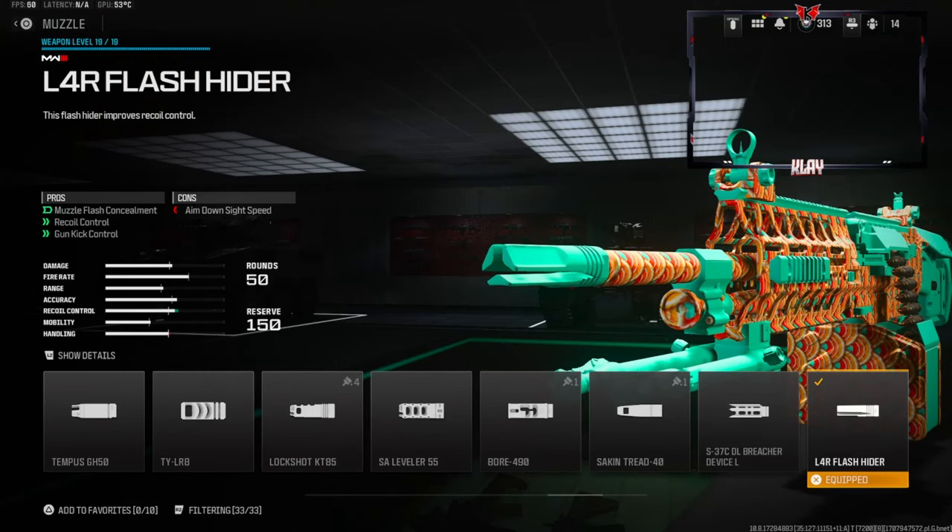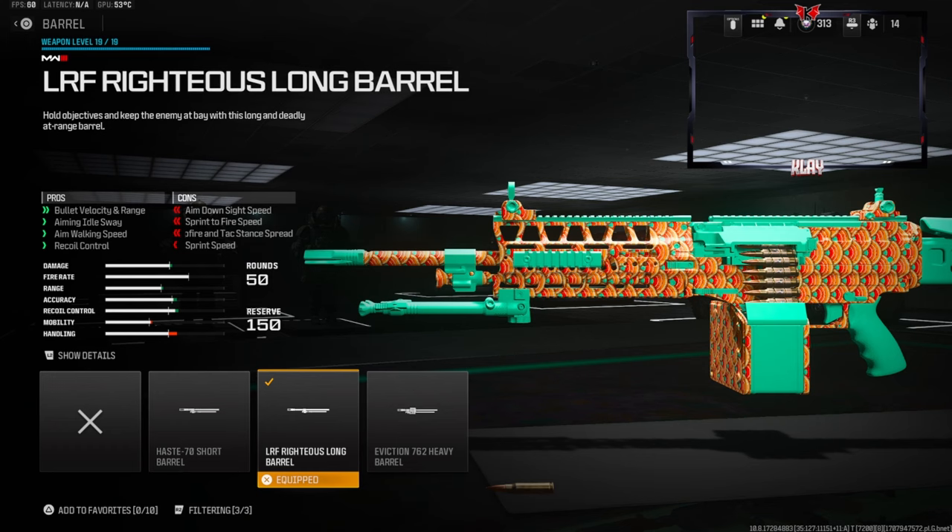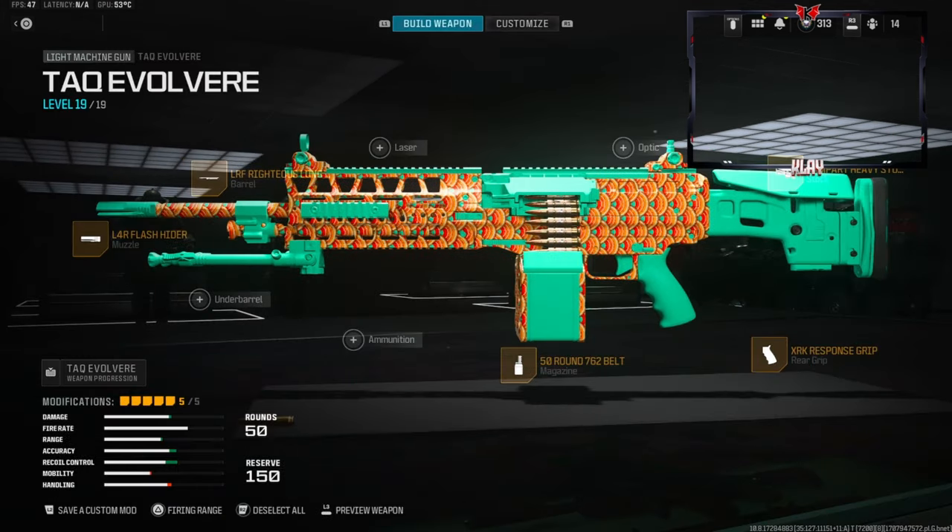On the muzzle we're going to be using the L4R Flash Hider — this gives you muzzle flash concealment, recoil control, and gun kick control. On the barrel we're going to be using the LRF Righteous Long Barrel — this gives you bullet velocity and range, aiming out of sway, aim walking speed, and recoil control.